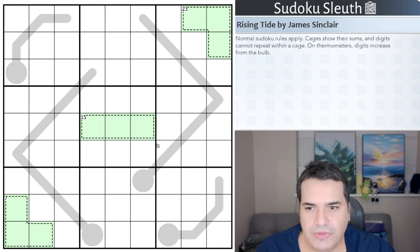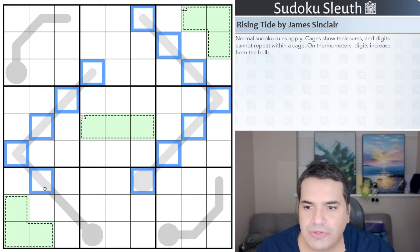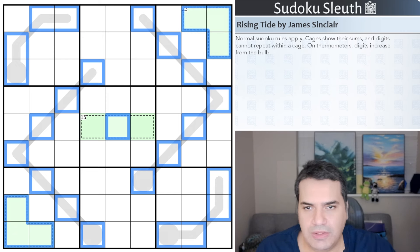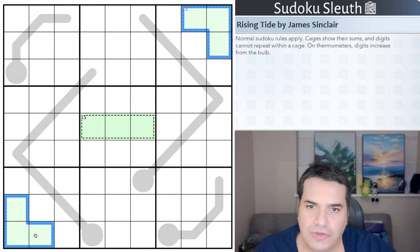The reason I thought about rotational symmetry — hopefully fairly self-explanatory — is that everything about this puzzle so far is rotationally symmetrical, other than the thermometer bulb ends. The lines certainly are rotationally symmetrical. Just imagine the grid is centered around row five, column five, and if you twist it 180 degrees you'd basically end up back where you were — but not with the same digits, because the 23 seems to map dangerously close onto the 7.